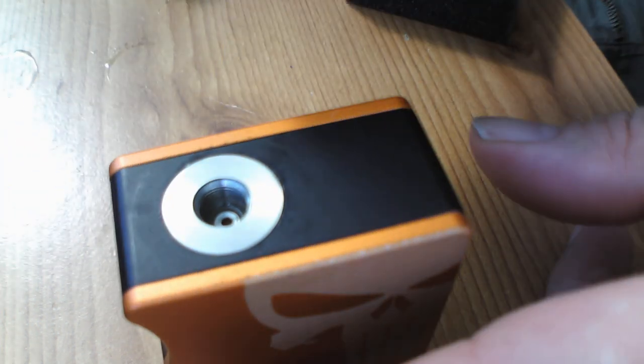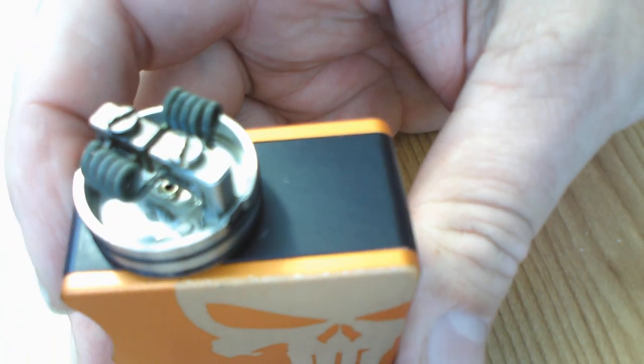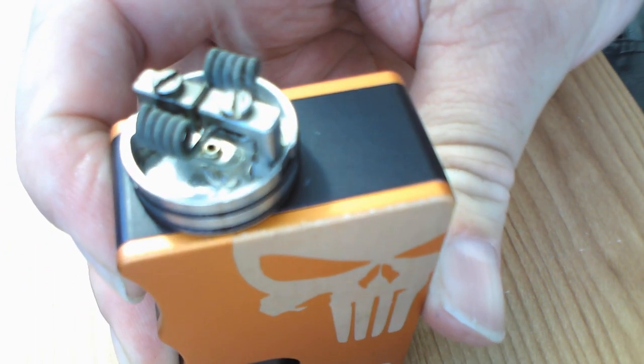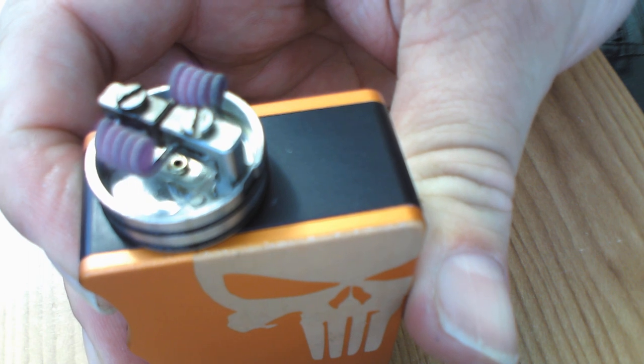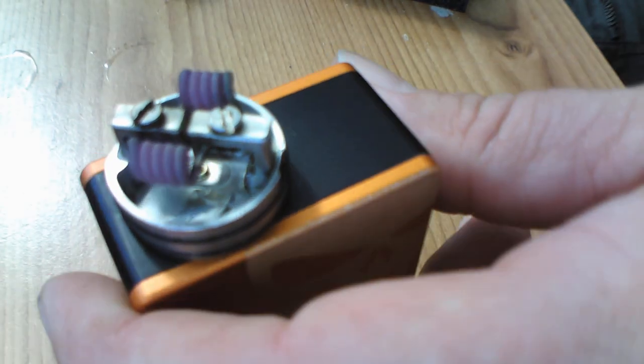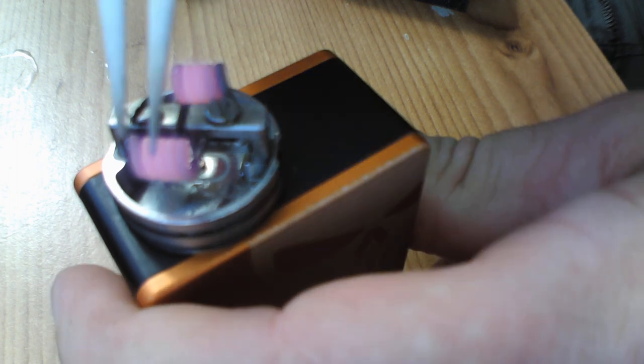I'm using an SQ — my signature tips. Now, there's no squonk pin included in this package, but if you're already a fan of Armageddon and you have an Apocalypse Gen 2, you'll find the squonk pin fits straight over — it's a perfect match.